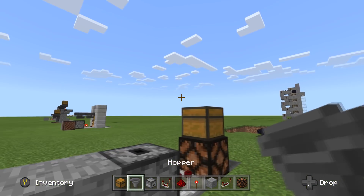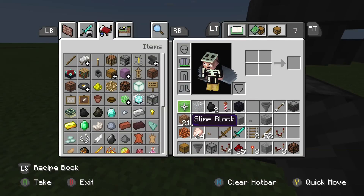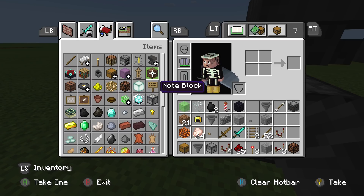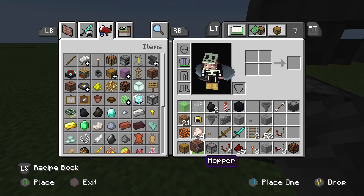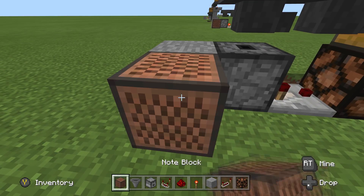Grab yourself 2 hoppers. Crouch place, right trigger in — right here, right here. And then if you want to throw a note block on there, this is that moment in time. Let's grab a note block, and this note block goes right there.